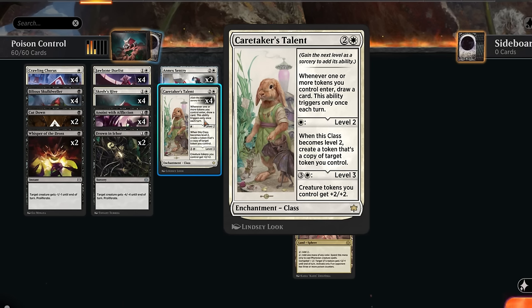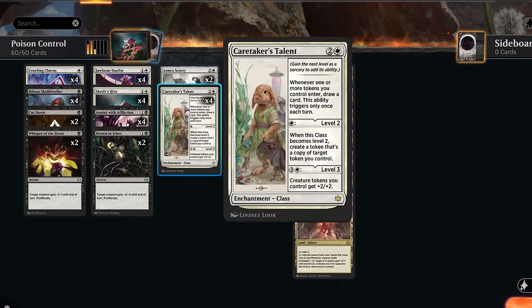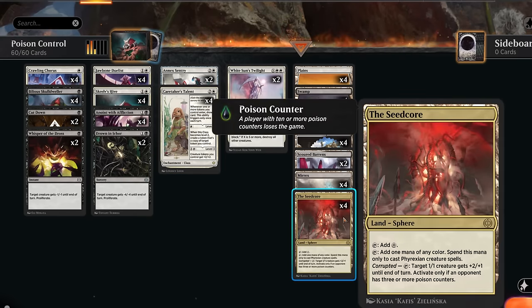Anoint with Affliction can also take care of larger threats like a Sheildroot out of the more controlling black decks, so it was an easy inclusion. I also like Whisper of the Dross at one mana, giving a creature -1/-1 until end of turn while letting us Proliferate — a nice instant-speed smaller version of Drowned in Ichor. Both are great since we can take out a Cacophony Scamp or Heartfire Hero without taking damage, and we get to Proliferate as an additional way of applying poison to the opponent.